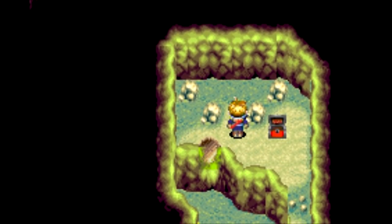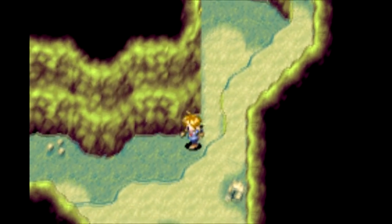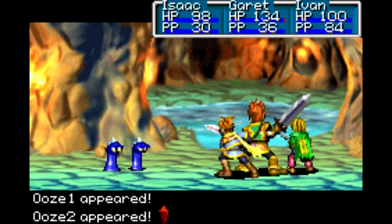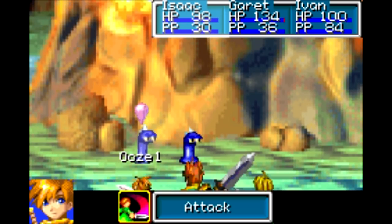Now up there there's actually a hidden door, but we can't reveal it at this time, so we'll save that for later. Here we got a new enemy! I didn't think we could meet up with these guys until we got to the other side of the cave. Ooze — these guys are weak to Mars!